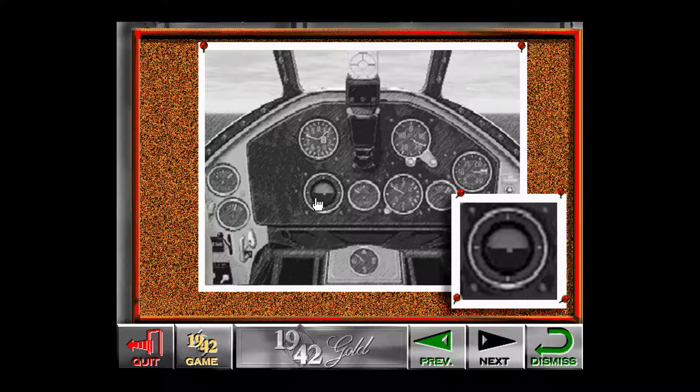The artificial horizon displays your aircraft's pitch and roll. Pitch is the vertical orientation of the aircraft, while roll is the horizontal orientation. In level flight, the ball is lined up with the horizon line. When you bank, the ball tilts in the direction you are turning. If you climb or dive, the ball goes above or beneath the horizon line. This instrument is particularly useful when you cannot see the horizon due to darkness or weather conditions.